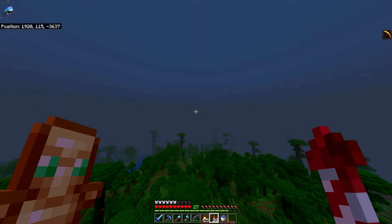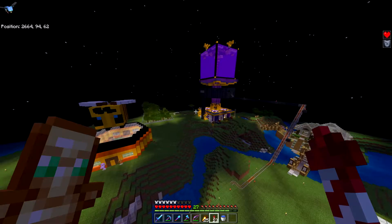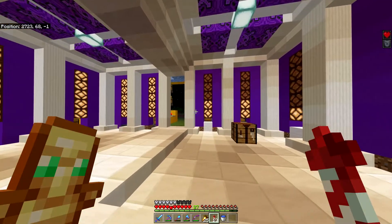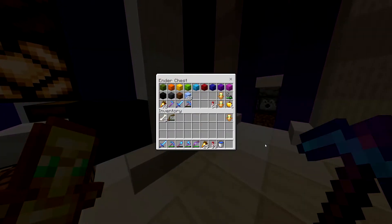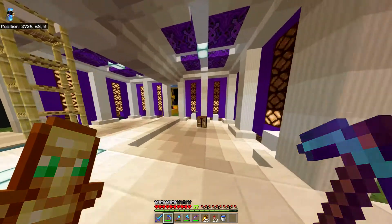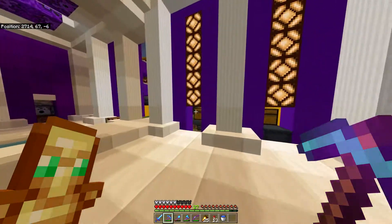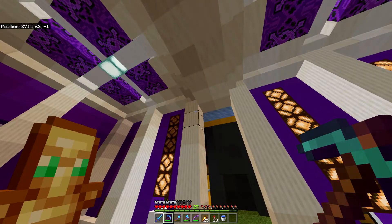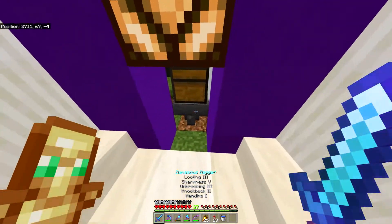Continuing on with today's episode — I said I was going to do some resource gathering and I have. I AFK'd here overnight and I'm on 27 levels. I did die trying to stock up on something and lost everything. I'm now on Satin Girl 4.0 — that's the third one I've lost this series. This is all full to the brim and I need to start emptying it out again. It's from one overnight session and I think things were de-spawning.